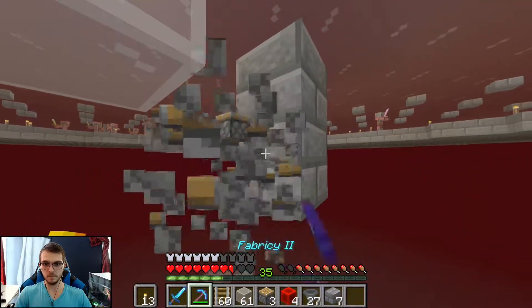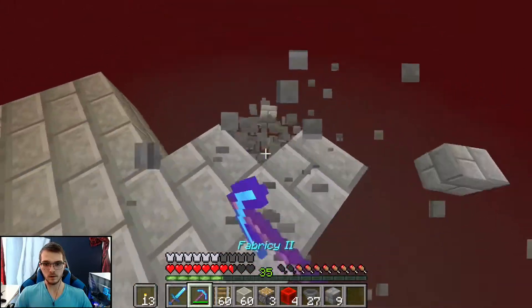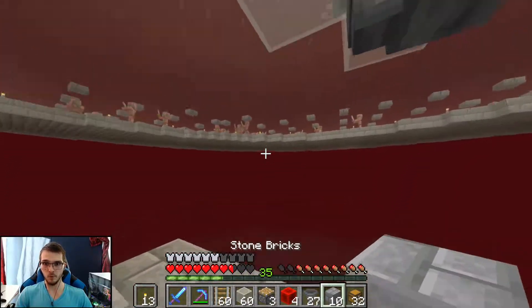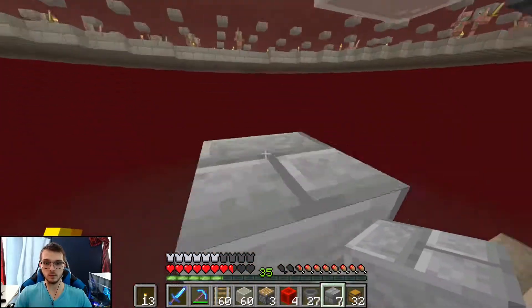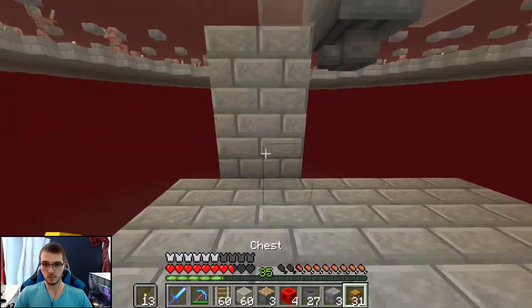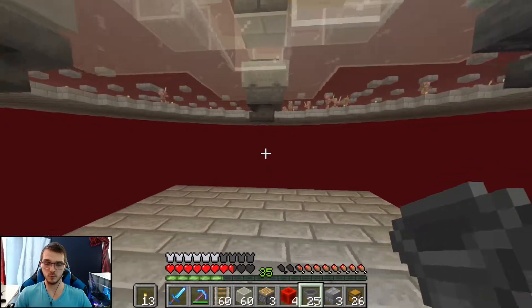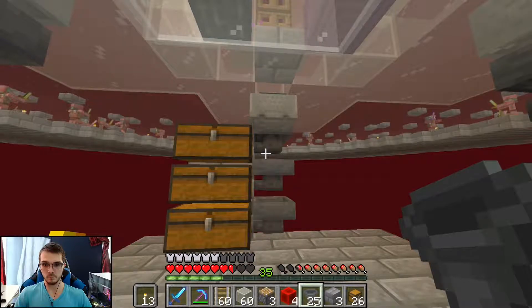Now that we've got those in place as well as the hoppers below all of them, all we really need are a few chests. I feel like six should be way more than enough, but I don't really know how frequently this thing is going to break on me, so we'll find out. We'll have basically six, twelve, twenty-four chests total — six at each of these. Should be good.